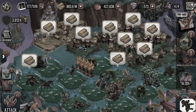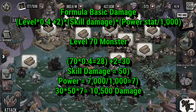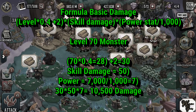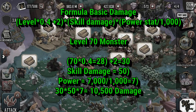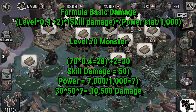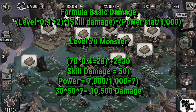First up, a level 70 monster casting a 50-power skill with 7,000 monster power. Following the formula from the screenshot, you take 40% of the monster's level plus 2: 40% of 70 is 28, plus 2 gives you 30. Multiply 30 by the skill damage of 50, then by the monster power divided by 1,000 — that's 7,000 ÷ 1,000 = 7. So 30 × 50 × 7 gives you 10,500 damage.